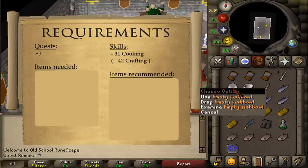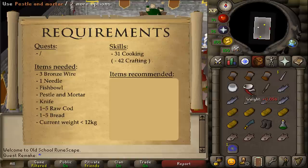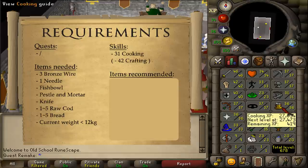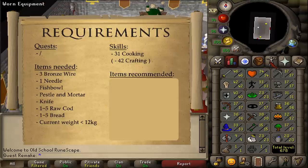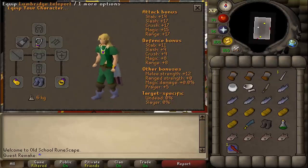The items needed, besides the empty fishbowl, are three bronze wires, a needle, a pestle and mortar, a knife, between one and five raw cod, and between one and five loaves of bread depending on your cooking level. Also check that your weight is currently below 12 kilograms.